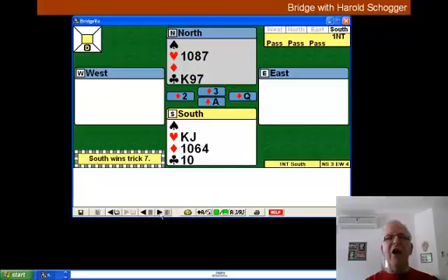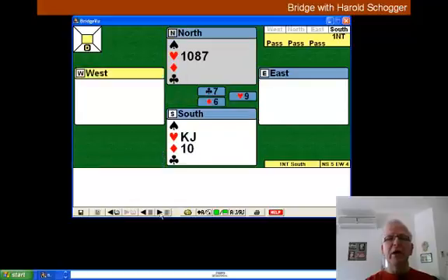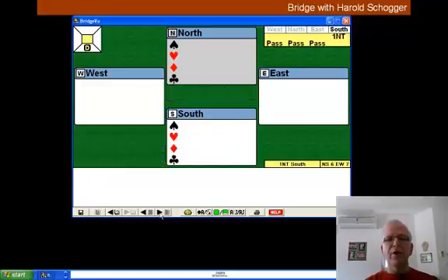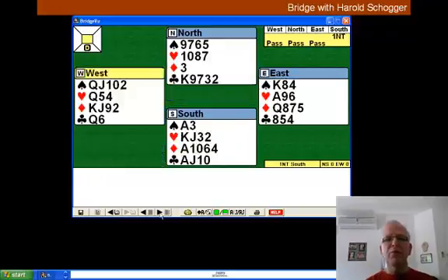So we need to cash our winning clubs first and then attempt to make a seventh trick. We play the nine of clubs and then the seven of clubs. We've now made six tricks. When we play a heart, East goes in with the Ace of Hearts and takes two winning diamonds. We've gone one off for an above average match point score.